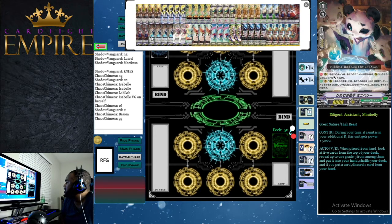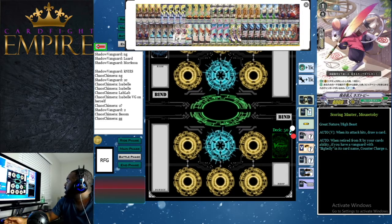For our next grade 1, we have four Diligent Assistant Mini Belly — basically our top-five grade 3 searcher. During your turn, if a unit is on your additional rear guard circle, this unit gets +5,000 power. When placed from your hand, look at the top five cards of your deck, reveal a grade 3, put it into your hand, shuffle your deck, and discard a card from your hand. With all the grade 3s we need before the actual grade 3 turn, you definitely want all these different ways to find your grade 3.